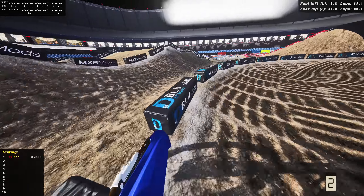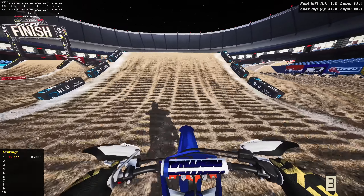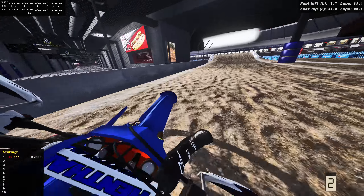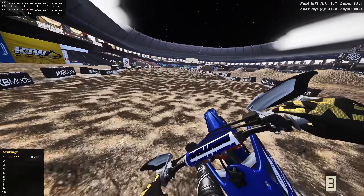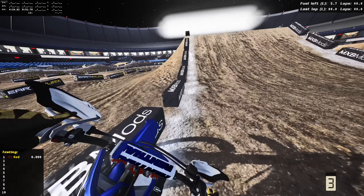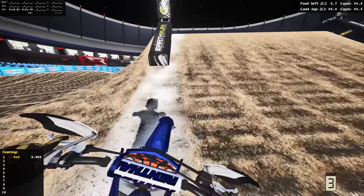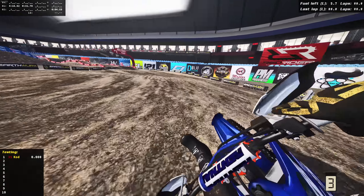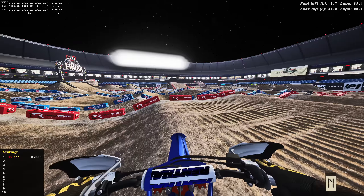Up over the triple step up, absolutely sick jump into the stadium - absolutely iconic. Take a left hander down over that double. Oh my god, a little flat landing - that was the sketchiest moment, how did we ride that out? Up over this sick triple. I actually know this track from Reflex - since it is from Reflex it is really really sick. Right off the rip track feels really good. Absolutely sick jump, you can scrub and whip the hell out of here really easily. We got the table right here - inside triple!